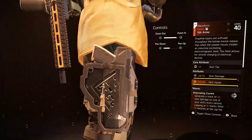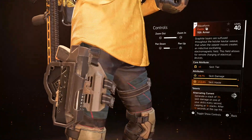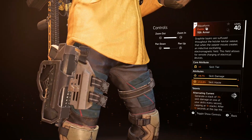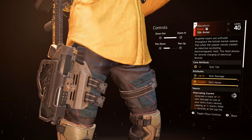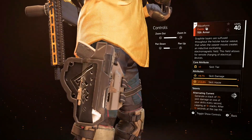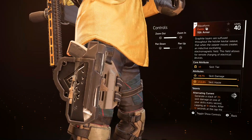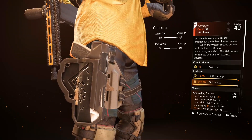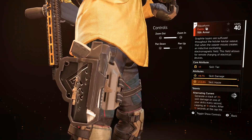Here is the Waveform holster. Looks a little industrial, not too shabby if I do say so myself. In the description, it says graphite layers are suffused throughout the holster Kevlar weave, that when the wearer moves it creates an inductive, oscillating electromagnetic field. And this field allows for remote charging of electrical devices.